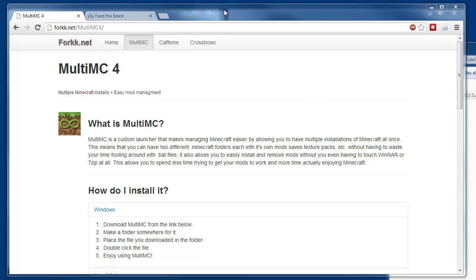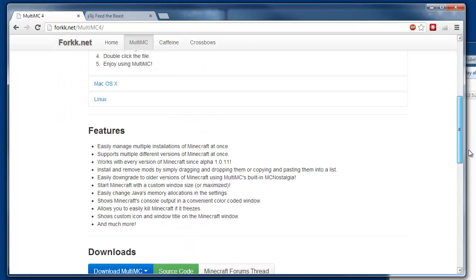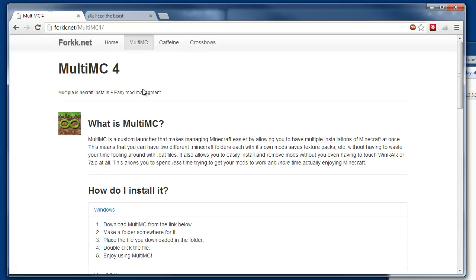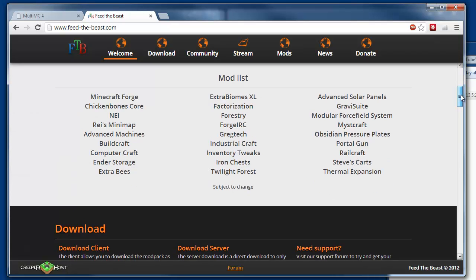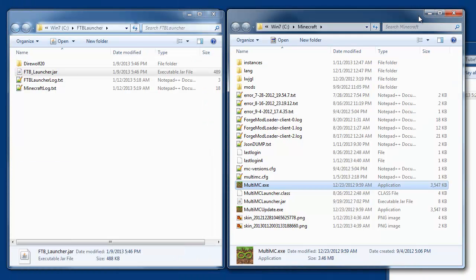The first thing you want to do is download the MultiMC program, which is just at this address here — there's a download link here. If you're brand new to mods, I recommend you start with the Feed the Beast launcher at feedthebeast.com. You can download the jar file there. I've already done both of those and created a folder for each on my hard drive. For MultiMC you'll download just a single file.